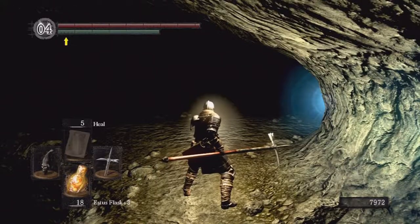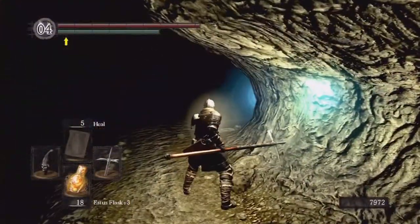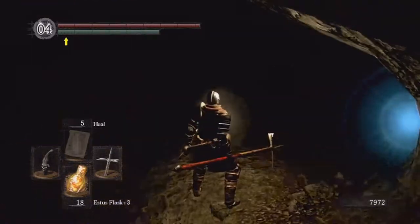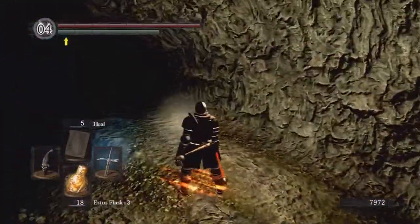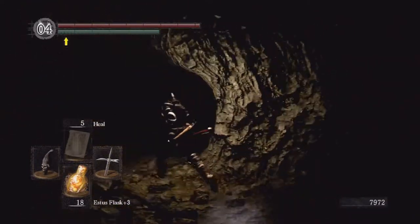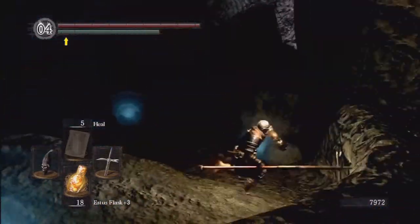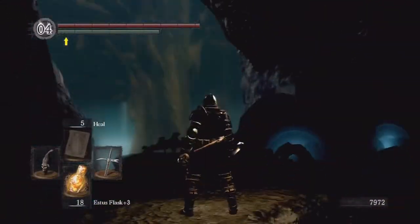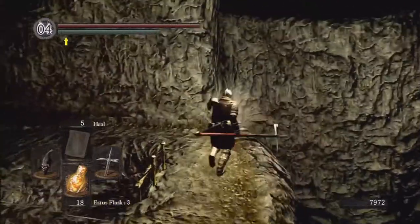There's an item we can get later in the game that provides permanent light without having to take up a shield slot. You can come and do this area after that. The end areas of the game you can do in any order — I'm just doing them in this order. You can also, if you're a mage character, use a Cast Light spell which puts a light orb above your head without having to hold anything. We can skip those two guys — the pathway we have to go leads down here.